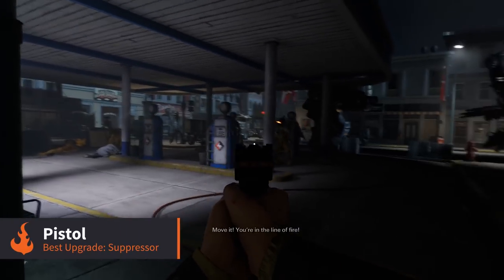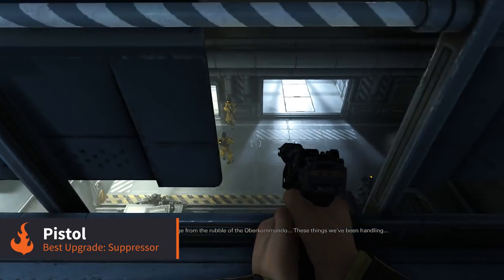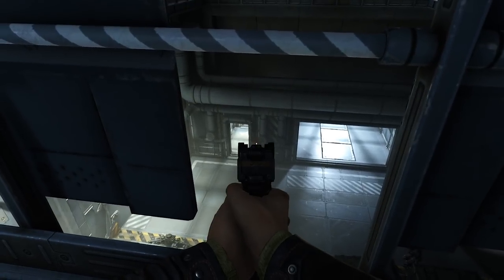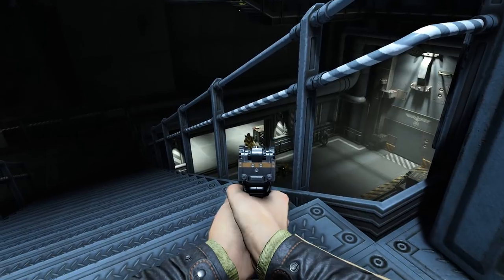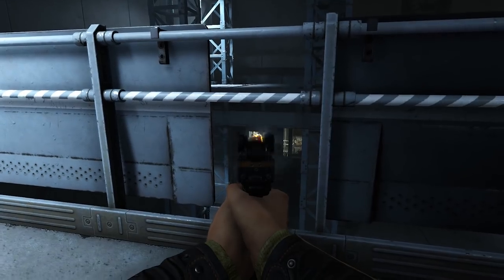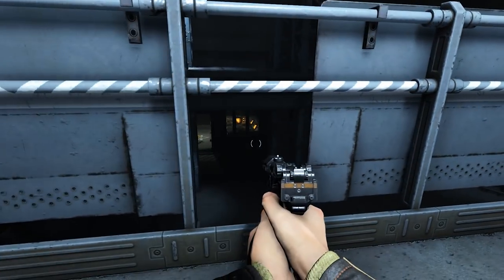First up is the trusty pistol. The best upgrade you can get is certainly the suppressor. This will let you fire without alerting nearby guards, giving you a ranged silent attack that is incredibly important in tougher difficulties. This is a great choice for your first upgrade in the game, and even if you prefer a more run-and-gun playstyle, having one stealth option can be helpful in case you get stuck and need to mix up your tactics.